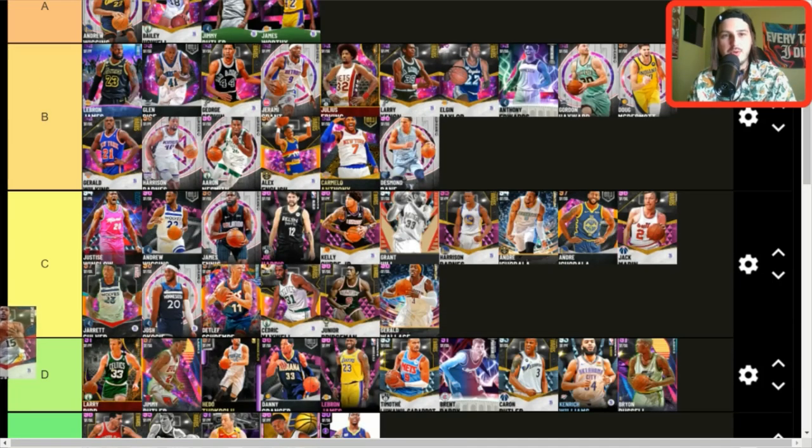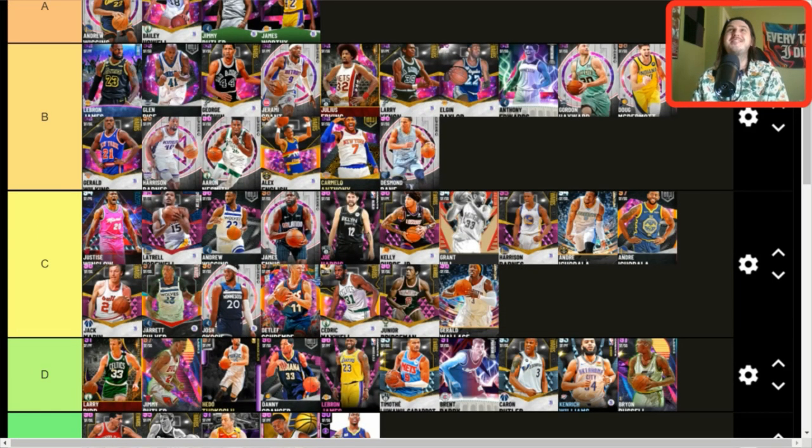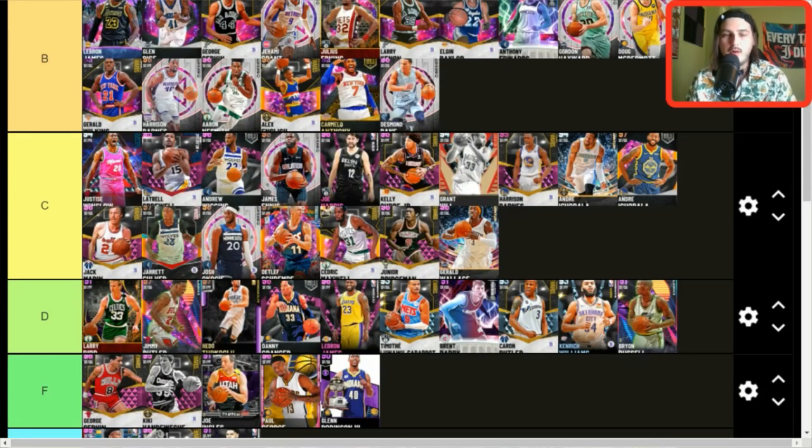Latrell Spreewell — C tier. He's a beast. There was a long period where my TTO lineup had Latrell Spreewell in it, due to a combination of things: he's actually a pretty good card, he choked PJ Carlesimo, and brought a two-by-four to practice to try to hit somebody with it. He also had a signature shoe with Dada that had spinning rims on the side — if you were of age in 2004, you know that was literally the hottest basketball shoe to ever exist. All those things dictate C tier for Latrell Spreewell.